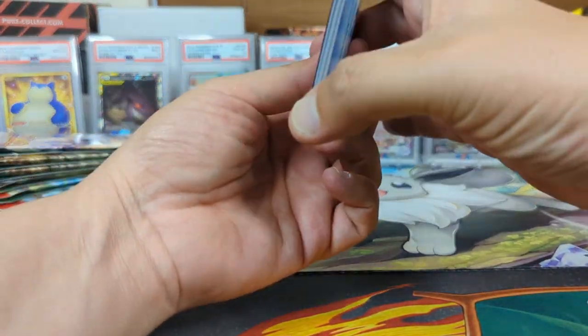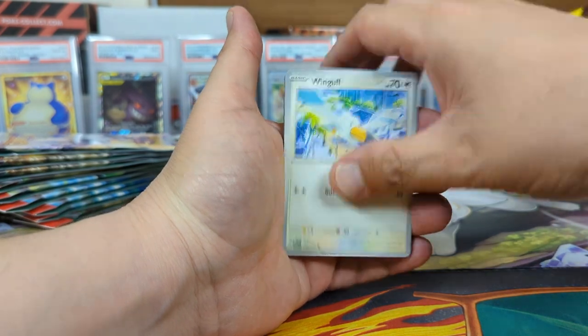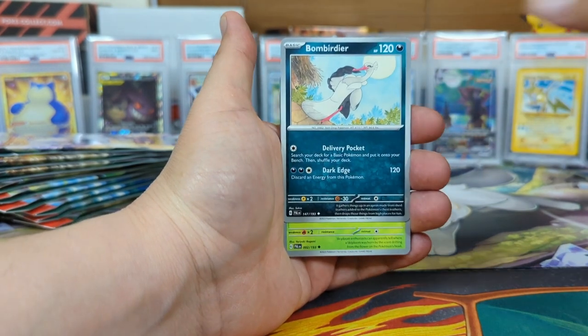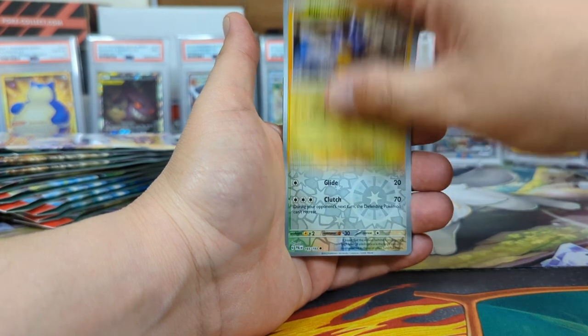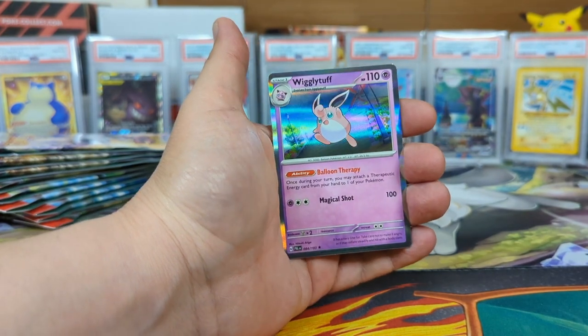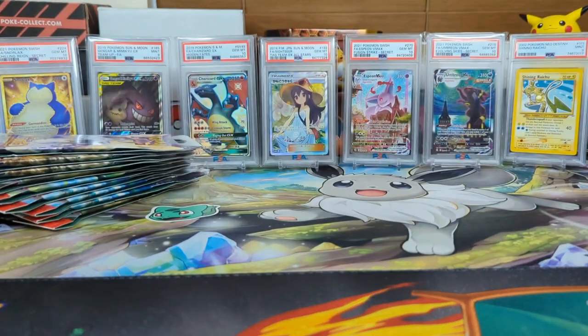We got Wingle, Phanpy, Mankey, Flamigo — I like that bird — Bombirdier, Skiploom, Pincurchin, Corvisquire, and a Wigglytuff holographic, water energy, and a code card.